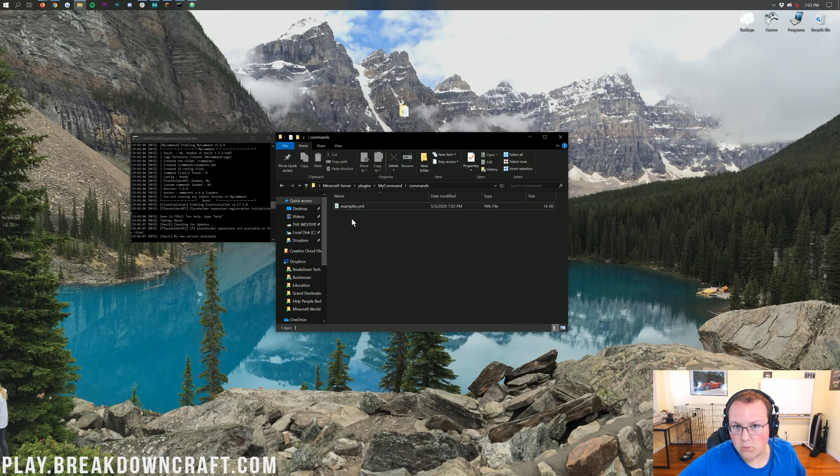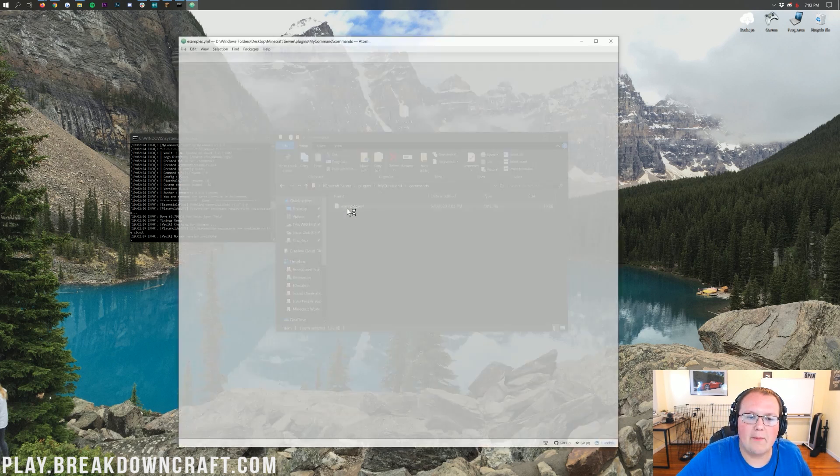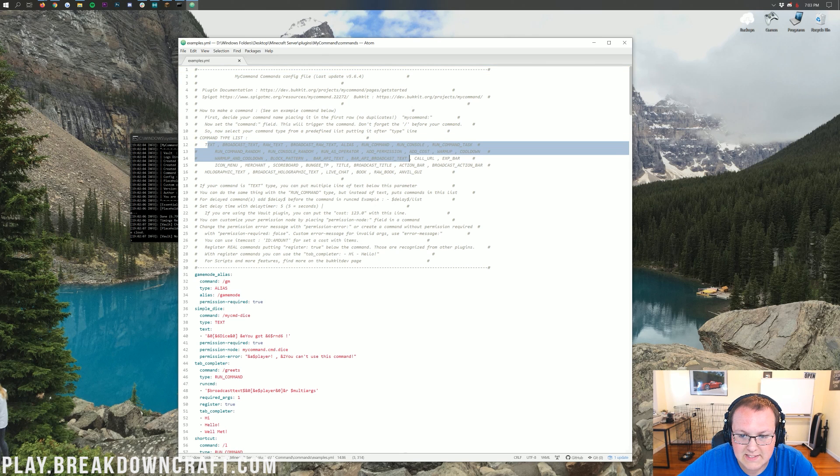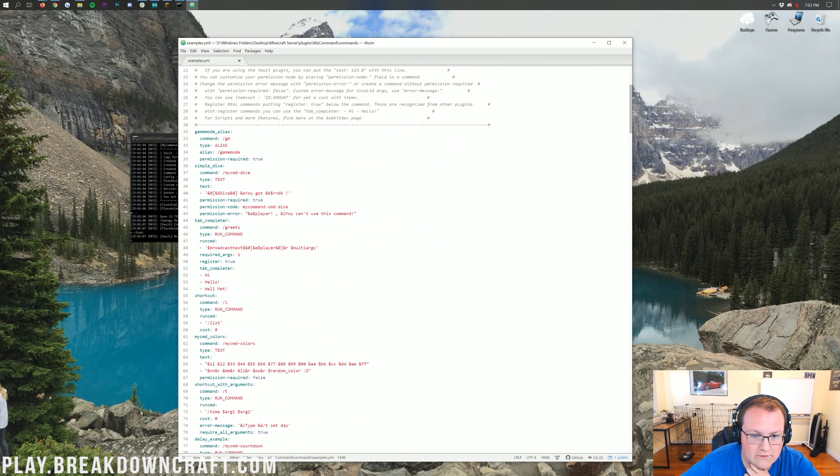You could create a new folder or new file in the commands folder if you wanted, but we're not going to do that. We're just going to work in examples.yml. It's not like you can do specific commands for specific things — you're going to be doing everything in one file here. Now there are all the different command types listed up top, and there are some example commands here. For example, you can do slash gm where the alias is slash gamemode.